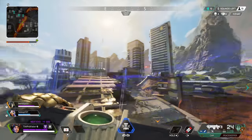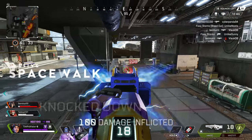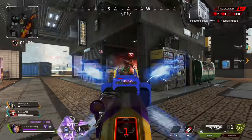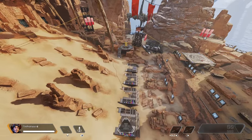Starting us off is going to be one of the best abilities in all of Apex — Horizon's passive, Space Walk. It is simple in nature but has a lot of usefulness. The passive ability lets Horizon have no fall fatigue or slight stun effect when she does fall from height. Typically, when you fall from greater height, there is a brief moment where you cannot move again. However, Horizon does not get the stun.